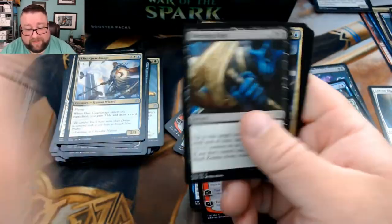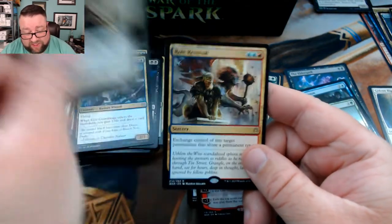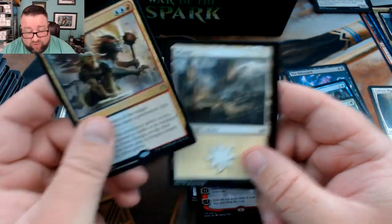We got Bleeding Edge, Elite Guild Mage, Tamiyo the Shield Mage, and Roll Reversal.